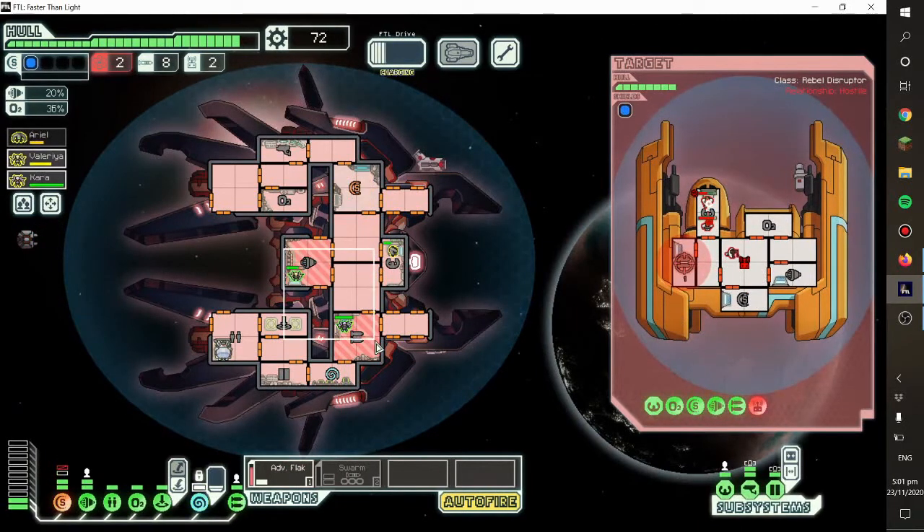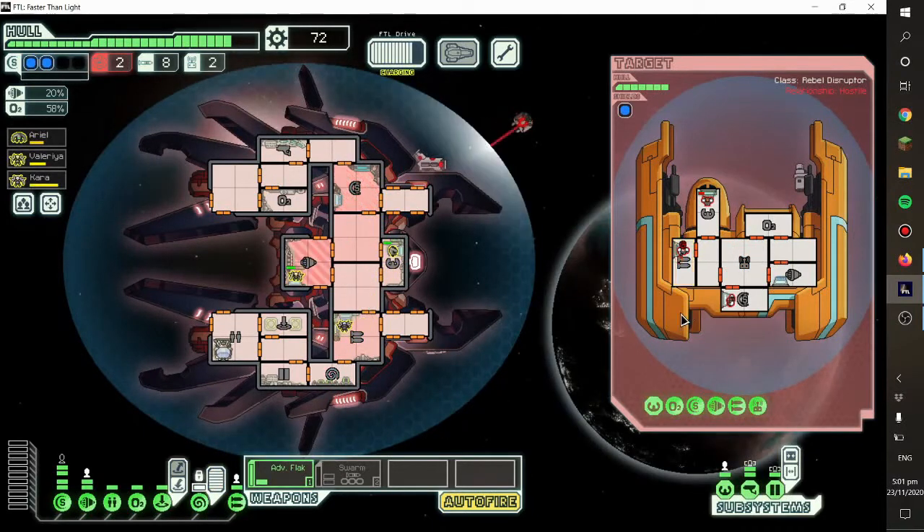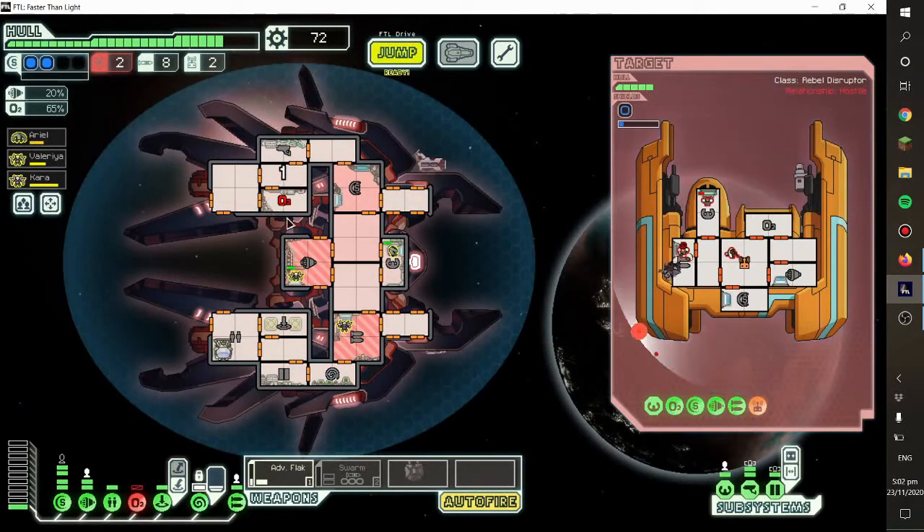Could be worse. Perfect — thank you. I think that's the Leto missile. I don't think enemy AI ships can get the Artemis missile. I like this ship though — it has such a great mind control, which is amazingly valuable. When you level it up, the mind control is just stupidly good.